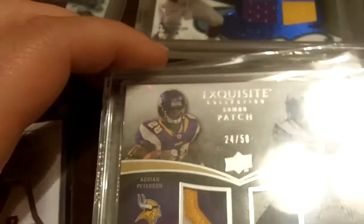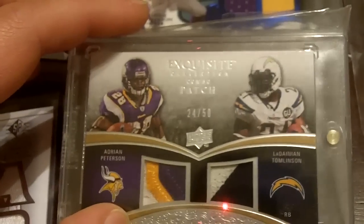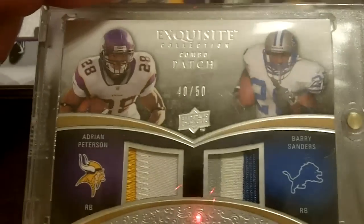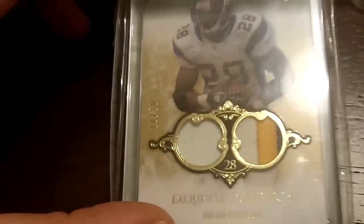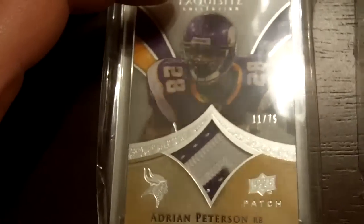From 09 Exquisite — there's a three-color AP and a two-color LT. One of my favorites: an AP and a three-color Barry Sanders. Then a dual patch of Adrian Peterson out of 08 Exquisite, and then out of 09 Exquisite is that patch.